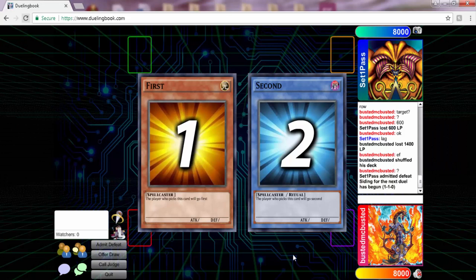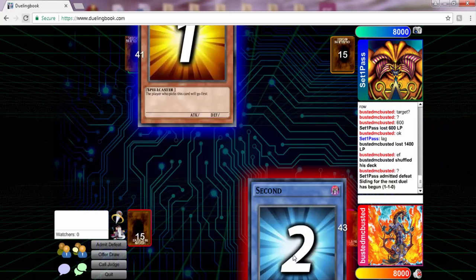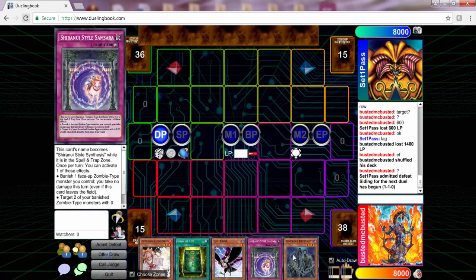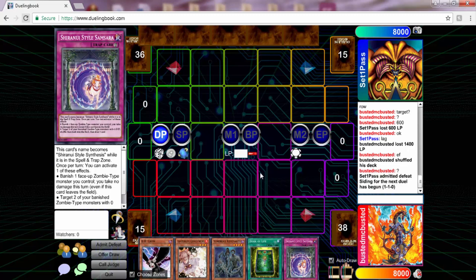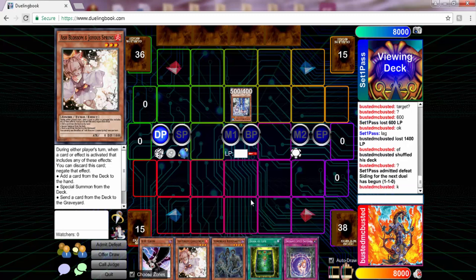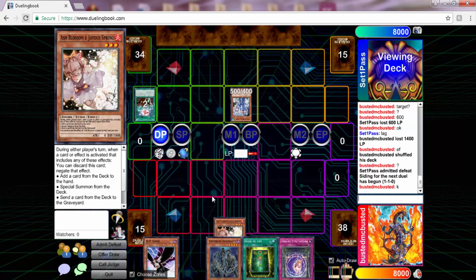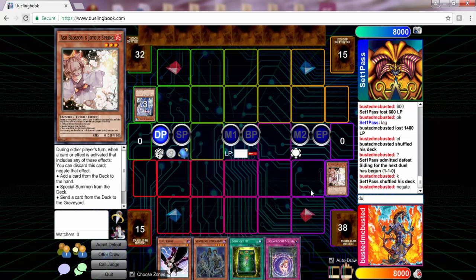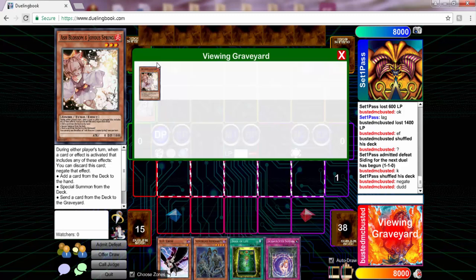All right, what is going on YouTube - we are back with game three against these Paleozoic Frogs. Look at the hand, it's very okay. The Ash Blossom is so good and I'm glad I sided in these cards for game three. That's how you're supposed to side when you're going second - side in reactive stuff. If you're going first, you side in cards that help continue your play.